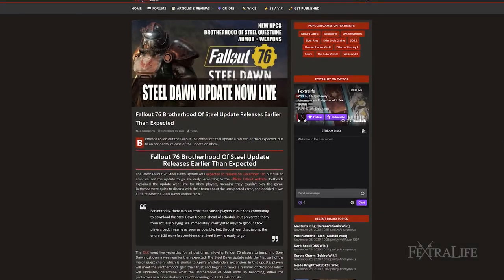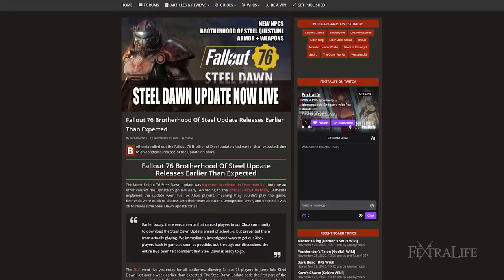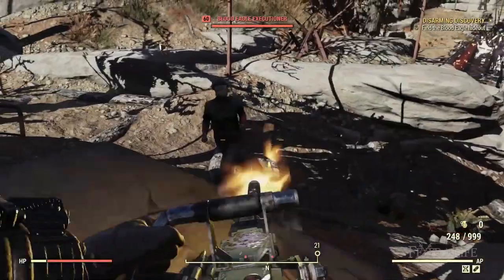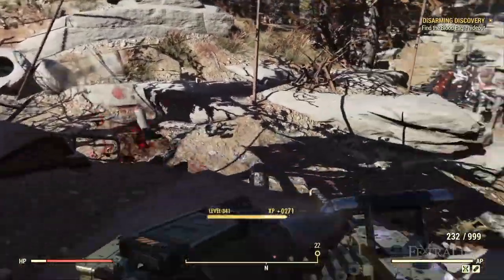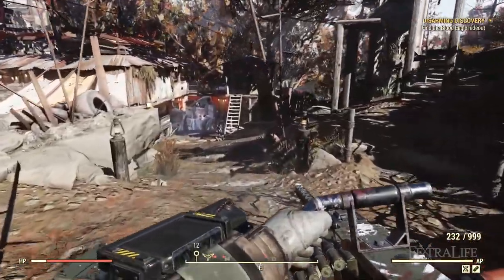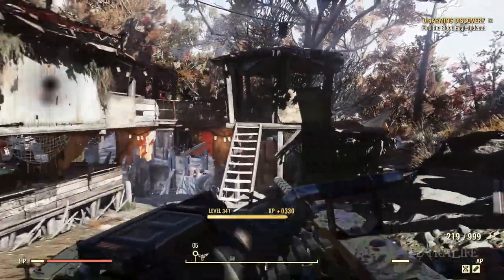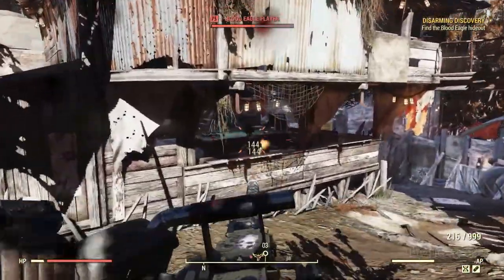The latest Fallout 76 Steel Dawn update was expected to release on December 1st, but due to an error it went live early. According to the official Fallout website, Bethesda explained the update went live for Xbox players, causing issues. Bethesda quickly discussed the unexpected error with their team and decided it was okay to release the Steel Dawn update for all.